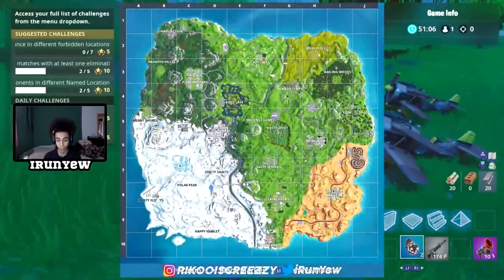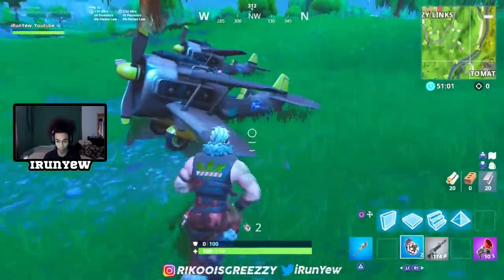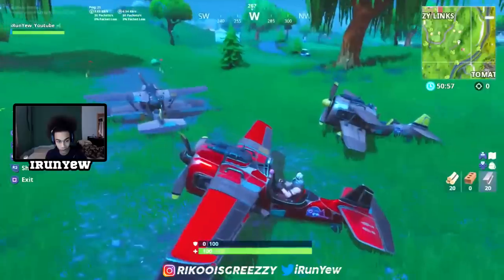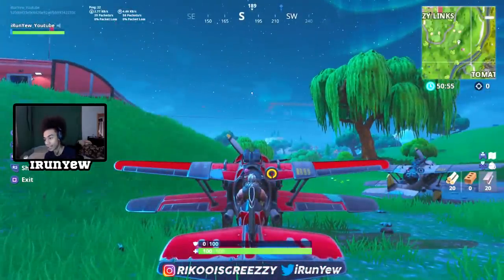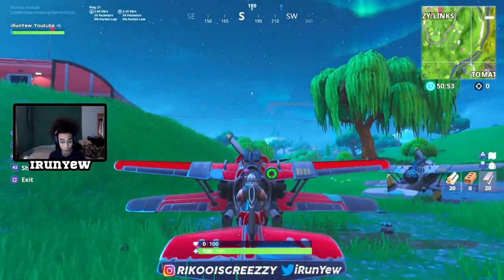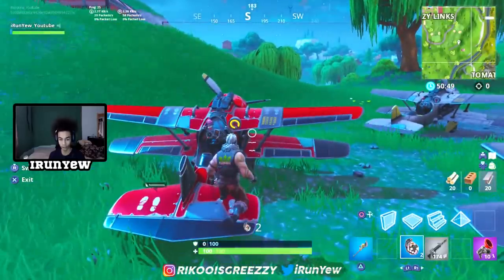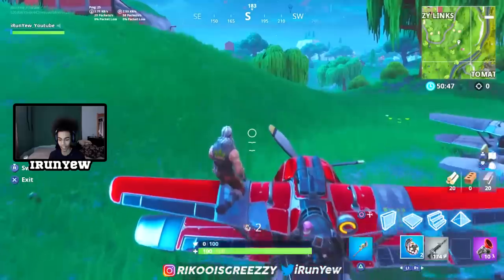They spawn a bunch over here on the map. Let me just hop on this and show y'all young boys how to get down on this. It says 'switch' - look how many seats there are on this thing. I think you could put an enemy on it too. Passenger behind, passenger behind, driver, beside the driver.